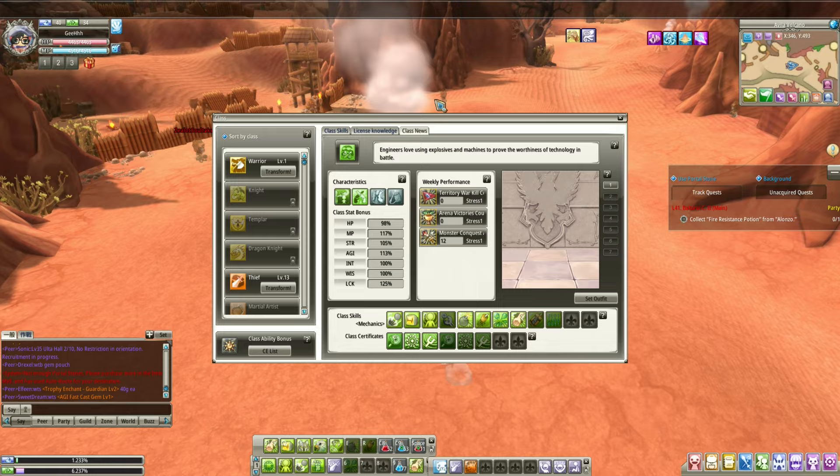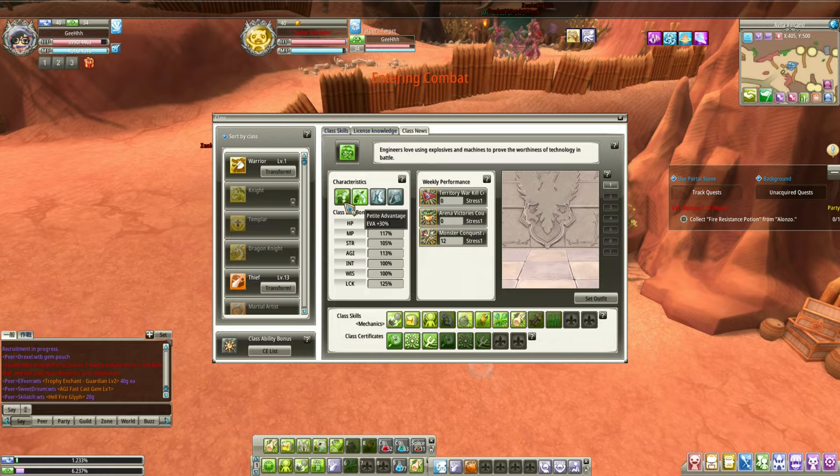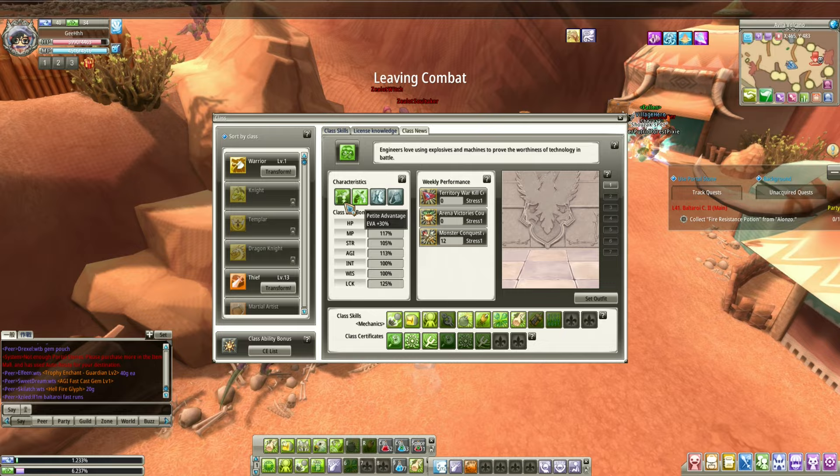I remember now why I wanted to create the halfkin for the Engineer class — look at this. Petite Advantage: evasion plus 30%. This is a lot. Because if you have this, you can put more into your physical attack and be much more efficient in farming.